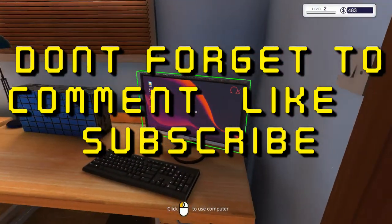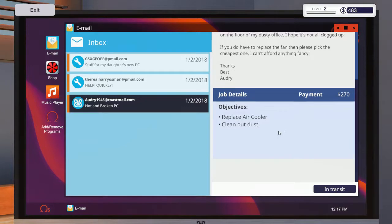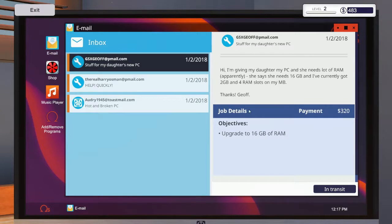Let me double-check. So this one: replace the air cooler, but we don't know what the air cooler is. We could go buy one and take a chance, but then we're just out money if it's the wrong one. Remove viruses — we could do that easy. And I think this is what we actually ordered: we upgraded to 16 gigs of RAM. RAM also has differences — throughput and stuff like that.